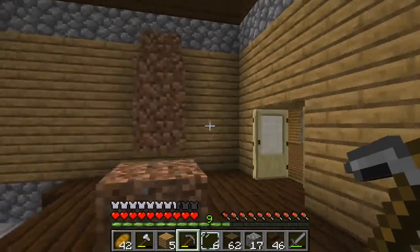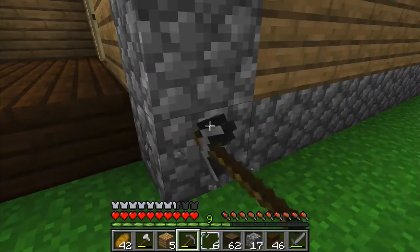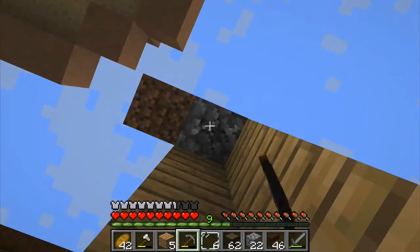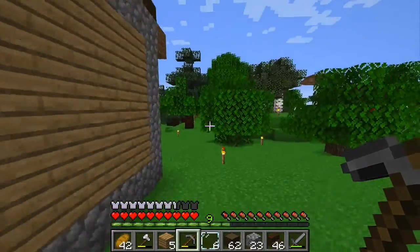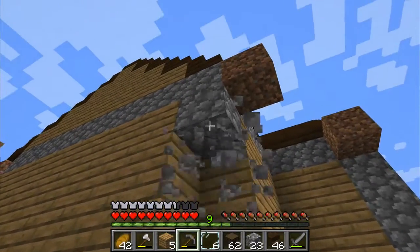Over here I'm probably just going to have — I don't know what I'm going to do over here actually, I'll have to figure that out later. But for the moment, let's just go ahead and take these out, that way it's not going to look so weird when I put the other cobblestone in.